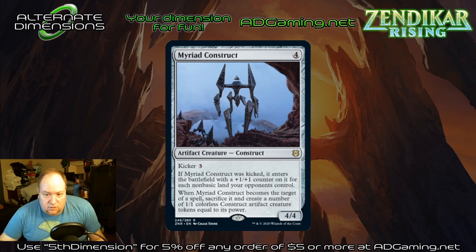Myriad Construct — a four-four that you can kick; if kicked it gets additional plus one plus one counters for each non-basic land your opponent controls. When this creature becomes the target of a spell, sacrifice it and create a number of one-one colorless construct artifact creature tokens equal to its power. Basically if your opponent tries to remove it with a spell of any sort, it blows itself up and makes a bunch of weenies — that's actually quite resilient and brilliant. I could see this seeing standard play and possibly even pioneer play.